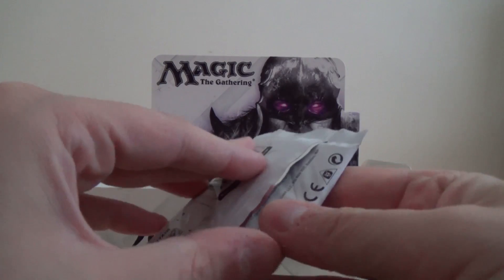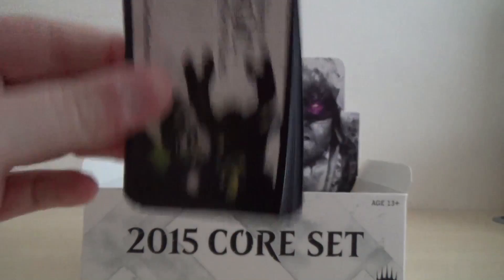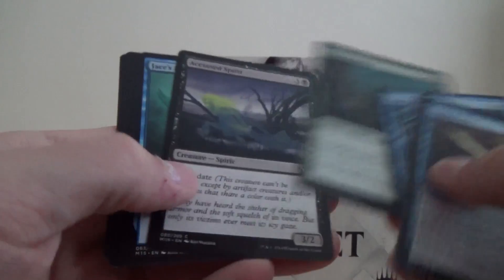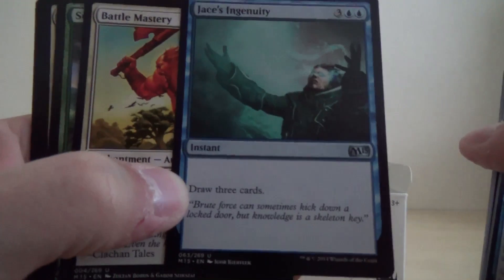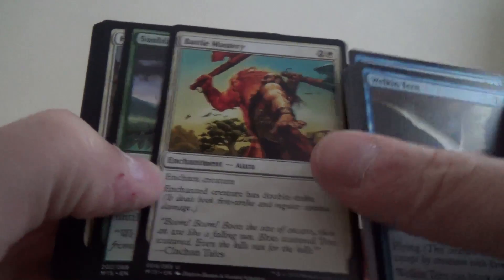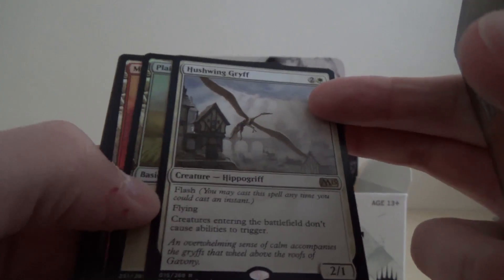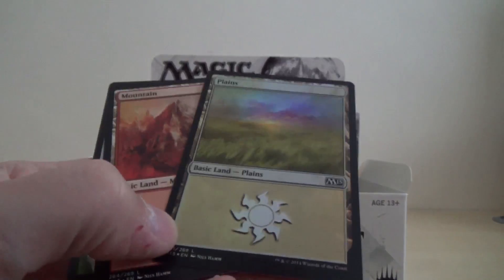Okay, that's the first ten packs, so I'm going to try and skip through the commons rather than naming them all now. I'll try as well to remember which of the own commons we've had. Jace's Ingenuity, Battle Mastery, Sunblade Elf, our rare is Hushwing Griff. And just a foil basic land.